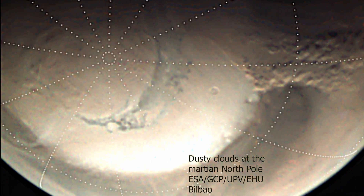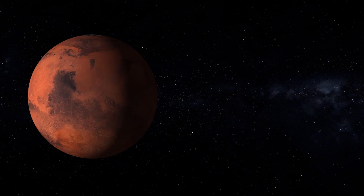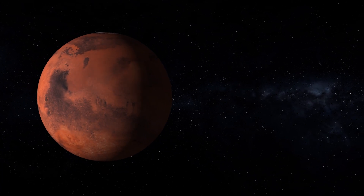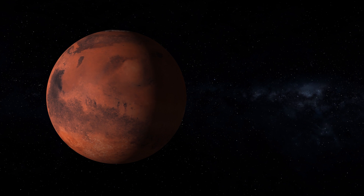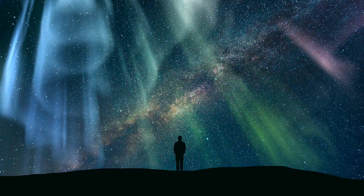Hey there, nerds! Welcome back to part 5 of our Martian Geography series. We've already touched on Mars' massive mountains and colossal canyons, the highlands and the lowlands, the poles and more. We've explored some terraforming ideas, and we've talked about Mars' thin atmosphere and its lack of magnetosphere.